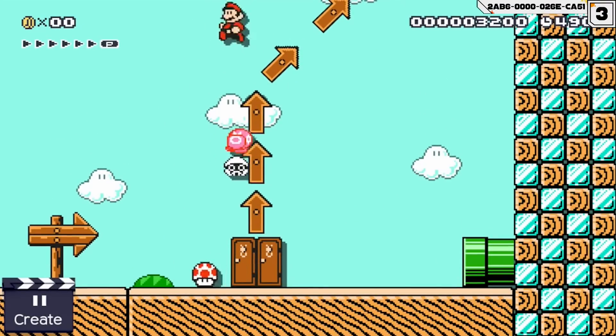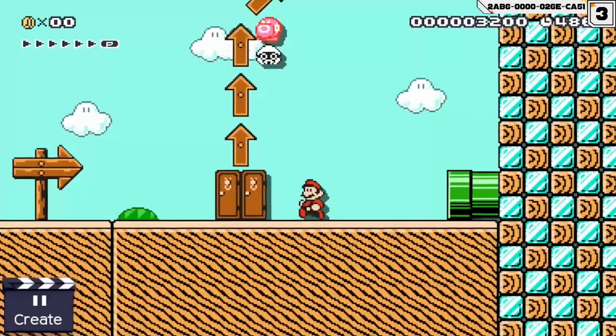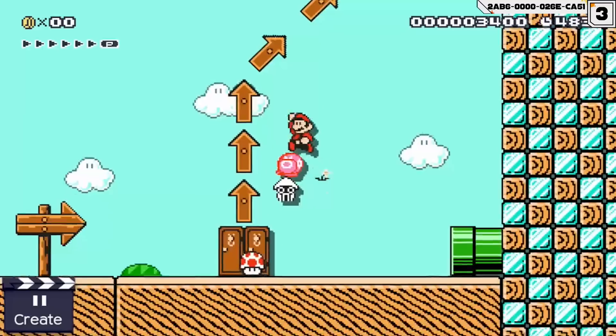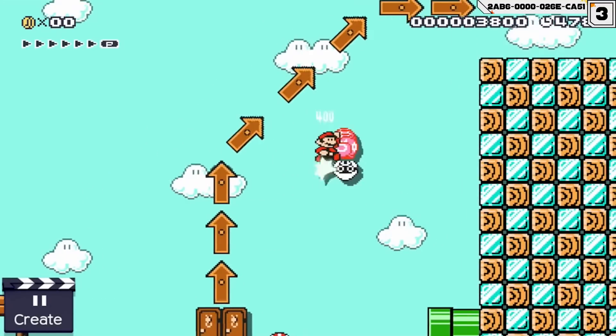Our next idea features not only a blooper but a wiggler as well. Here a plumber has to jump on top of this blooper-wiggler combo enemy if he wants to reach the next area. While this may seem rather easy, it's actually really tough as the blooper moves in a random pattern.